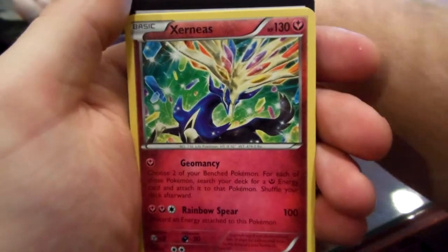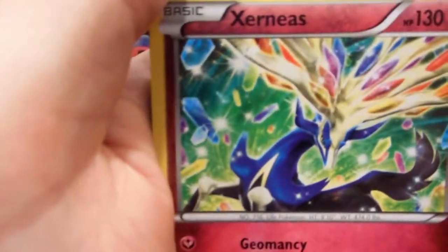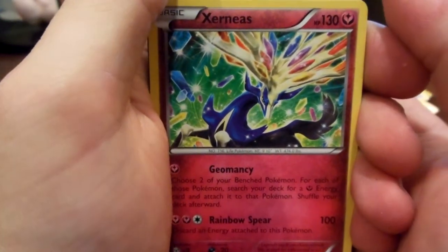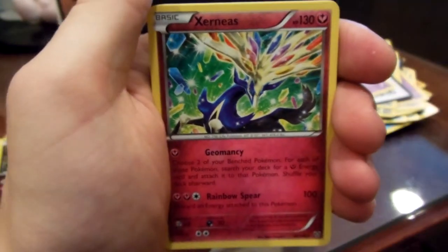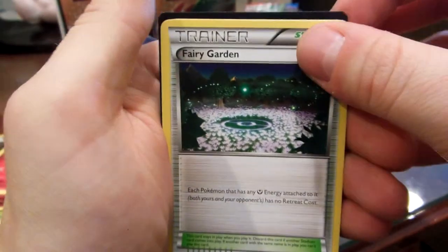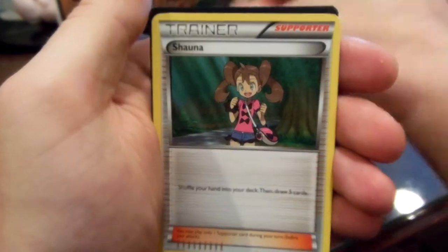Ooh, Xerneas! It's just regular though, that's sweet. It's number 96 out of 146. I love this Pokemon — look at his antlers, they're so cool. It's a fairy type, that's awesome. Fairy Garden. Whirlipede. And Shauna.